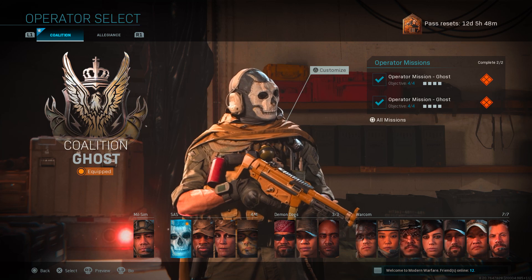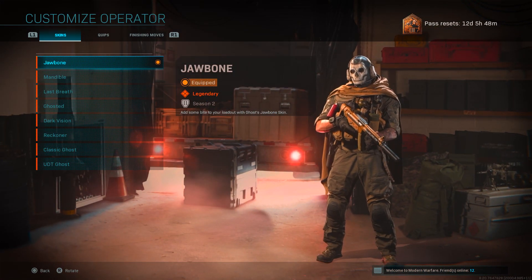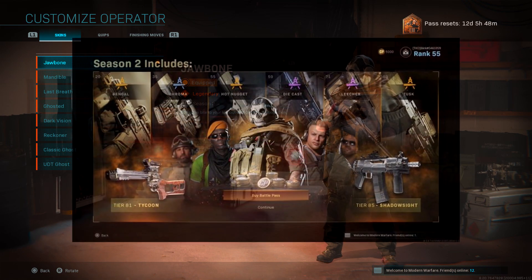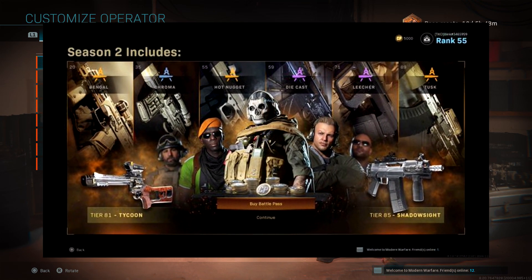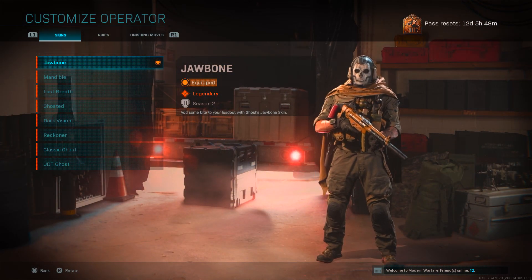First up, if I go into my Coalition team and then press triangle to customize on Ghost, we do have the Jawbone skin for him. This was actually available in the Season 2 battle pass — it was like the first unlock you would get, and that's how you got the Jawbone skin.